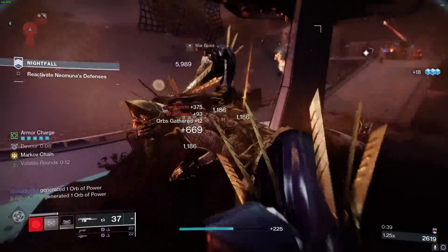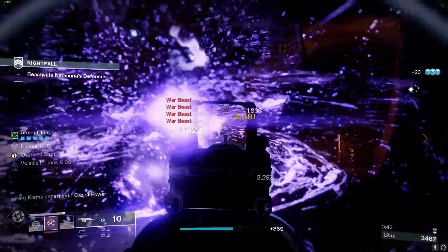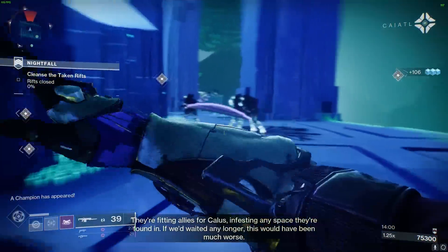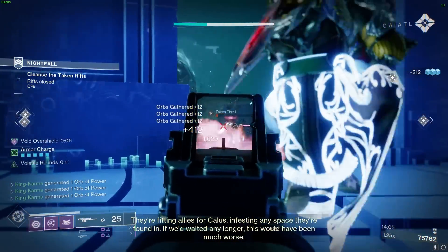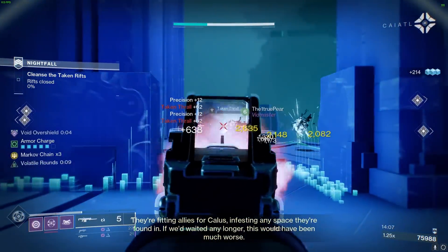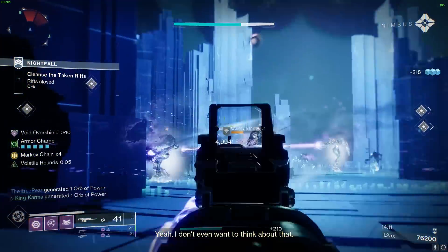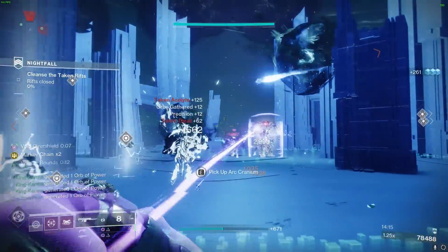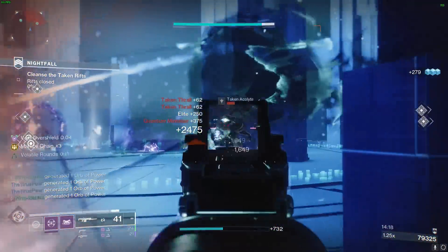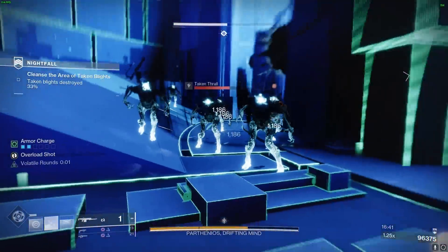Our grenades and shield throws will create orbs of power, giving us a constant supply of grenade and melee energy. This combo lets you throw shields back-to-back while regenerating grenade and melee energy. This build is incredibly powerful, and we haven't even discussed our armor mods yet. These mods further boost the build by focusing on energy regeneration and turning our shield throws into powerhouses. In between ability cooldowns, use your Monte Carlo to regain melee energy so you can keep launching those shield throws and continuously reset your damage combo.